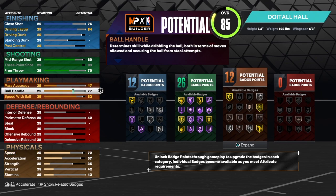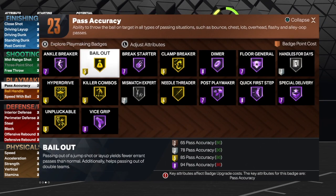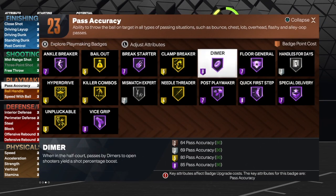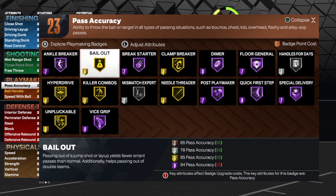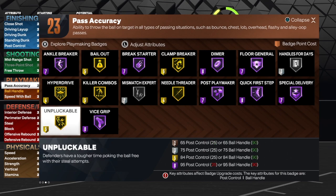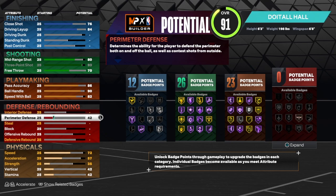For playmaking, ball handle is going to 82 — a big 90 would give us hall of fame quick first step. Hall of fame ankle breaker — you will be kidnapping somebody's ankles with this build. For pass accuracy, every point guard should have an 86, nothing more nothing less, so we can get gold needle threader. I would also use handle for days, quick first step, dimer, clamp breaker, ankle breaker, hyper drive, and unpluckable.